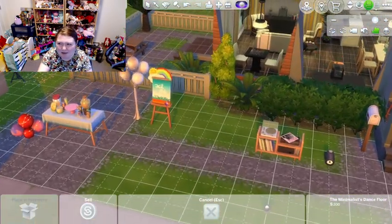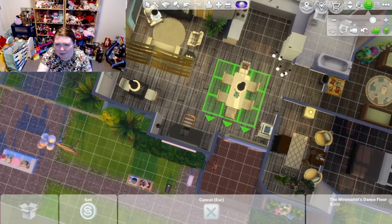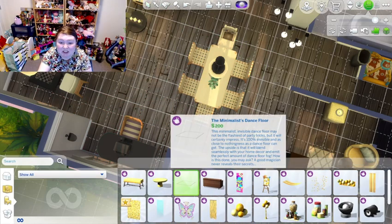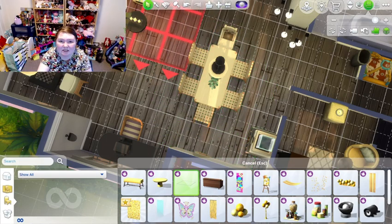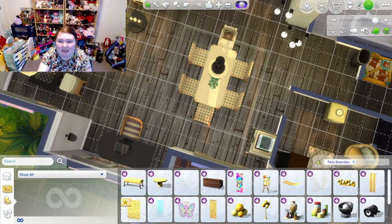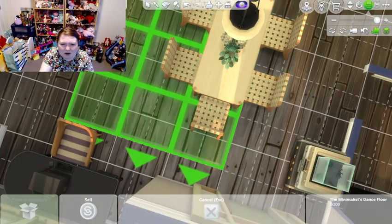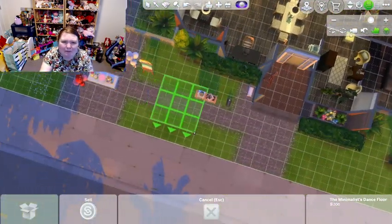There's this very minimalistic dance floor. I don't know if it comes in other colors — it won't let me change the color, so no. It just comes in gray, literally like gray stripes, almost like gray tape.